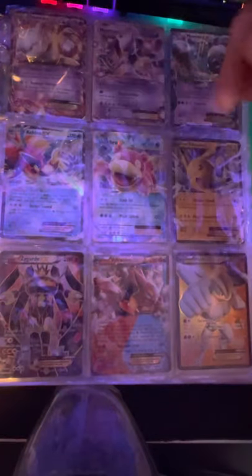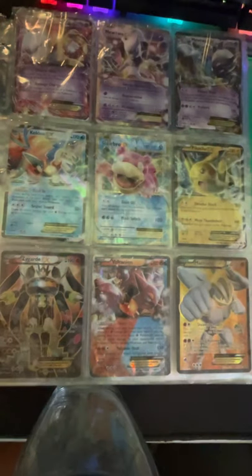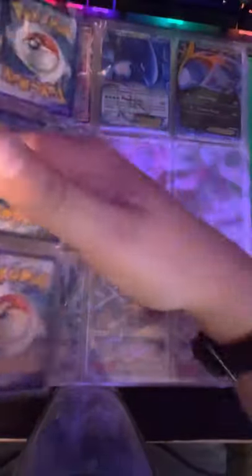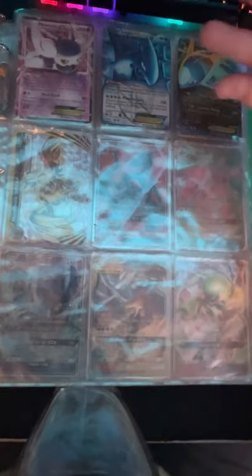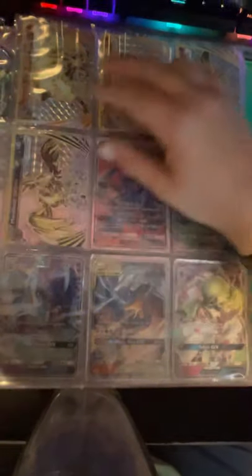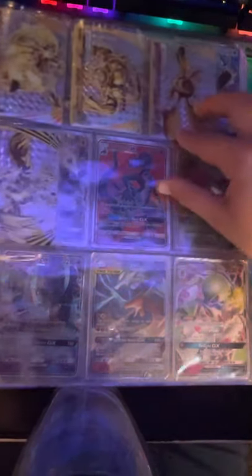Mega Mewtwo and Mewtwo EX, Mewtwo, Mewtwo, Slowbro, Pikachu, Zygarde, Volcanion, Machamp — that's like one of my all-time favorite cards right there, it just looks amazing in my opinion. Mew, Lugia, and Latios. Arcanine Break, Machamp Break, Crobat Break, and Mandibuzz Break.